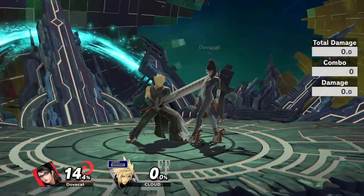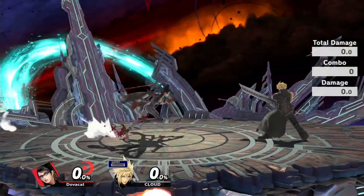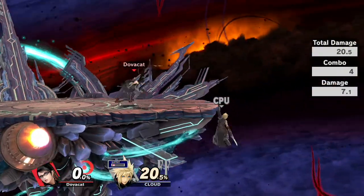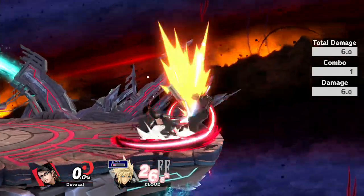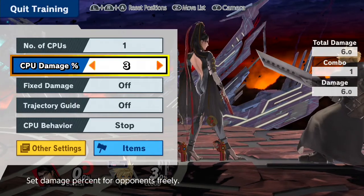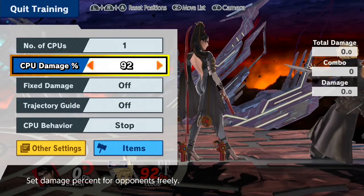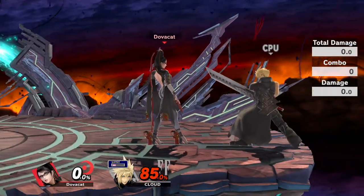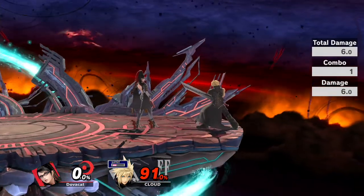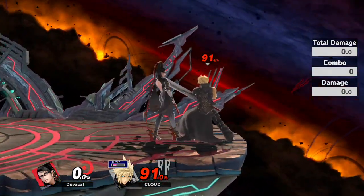Down tilt is really good for combos. You can do down tilt to forward air, down tilt to up air, and a bunch of other stuff like that. Down tilt to up air is really only at later percents, but it does have an interesting kill confirm with attack cancelling. With attack cancels, you can only do attack cancel short hop aerials.